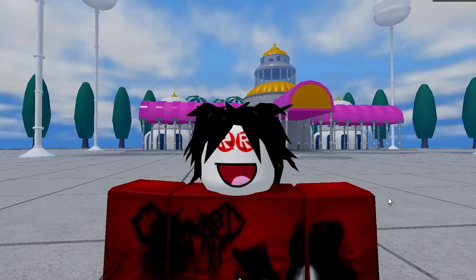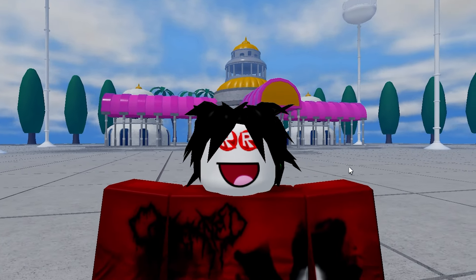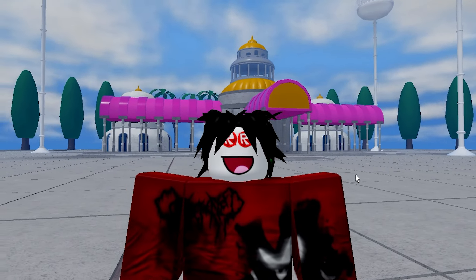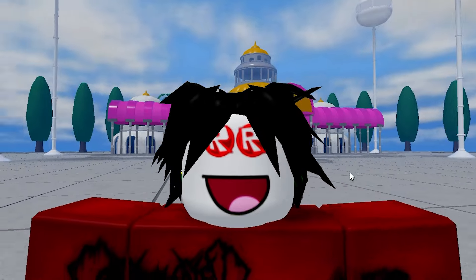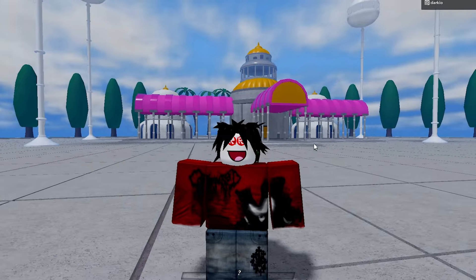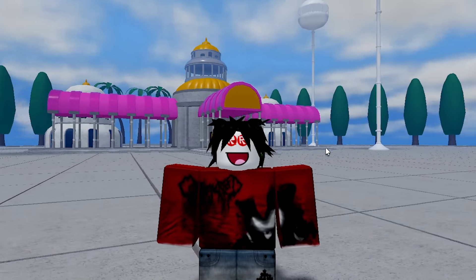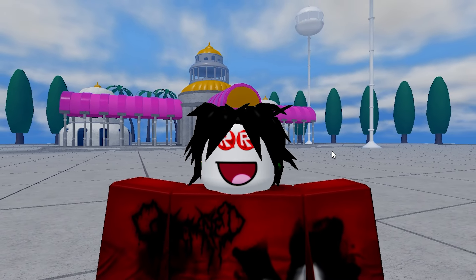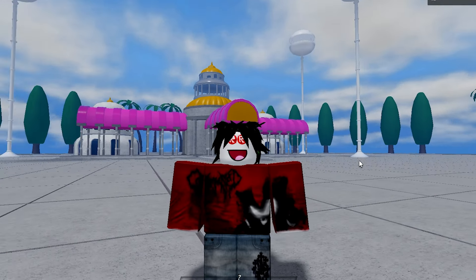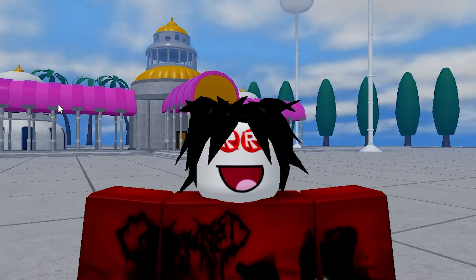This game just added Frieza's moveset and it's actually insane. A lot of you have probably been waiting for Z Battlegrounds to add Frieza, but it kept getting delayed and we haven't heard anything from Aspector or the Z Battlegrounds devs. But we don't have to wait anymore — this is the map for Ki Battlegrounds. Aspector made Z Battlegrounds, then gave Ki Battlegrounds to his friend, who is now updating it. So far we have Goku, Vegeta, and now Frieza.